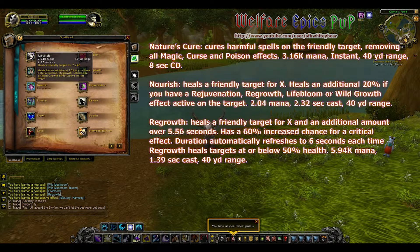Nourish heals a friendly target for X. It heals an additional 20% if you have a Rejuvenation, Regrowth, Life Bloom, or Wild Growth effect active on the target.